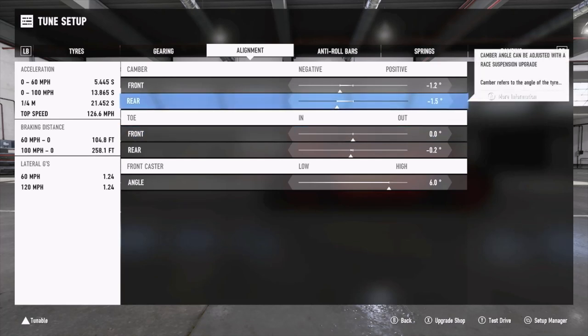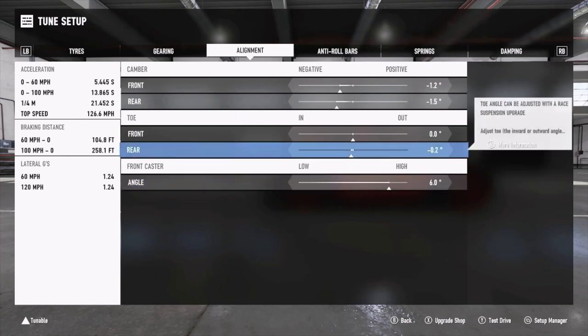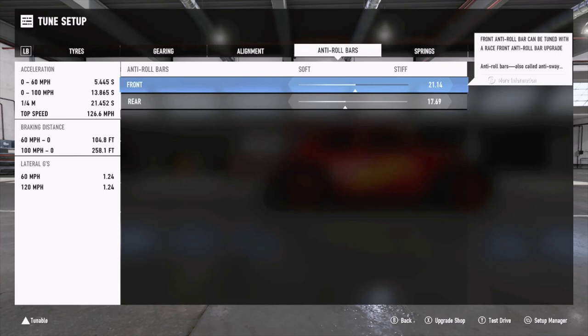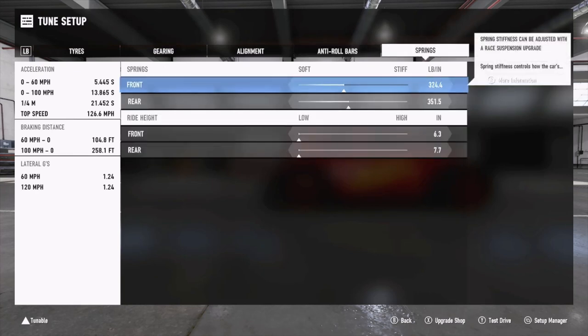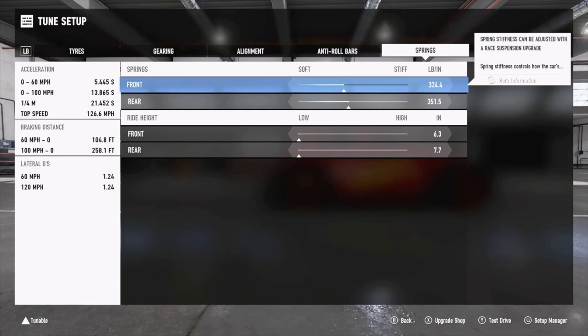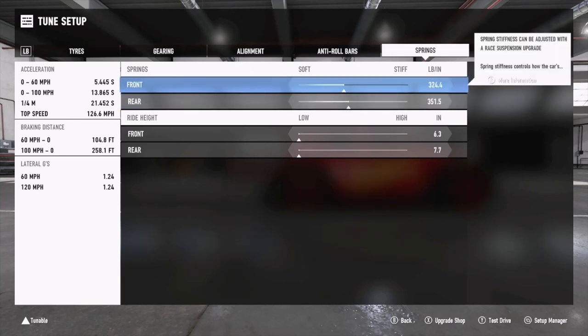So the camber setting helps with corner entry, and the rear toe helps with corner exit. We also had to bump up the caster to bring more camber to the rear - otherwise, especially when transitioning through S-bends into the final sector at Bugatti, the car was way too easy to snap into oversteer. For anti-roll bars: front is 21.14, rear is 17.69 - we've tried to enforce a bit of understeer but not a lot. For springs, I've left them near stock as the telemetry showed decent tire contact through turns with no bottoming out. Front spring is 324.4, rear is 351.5.